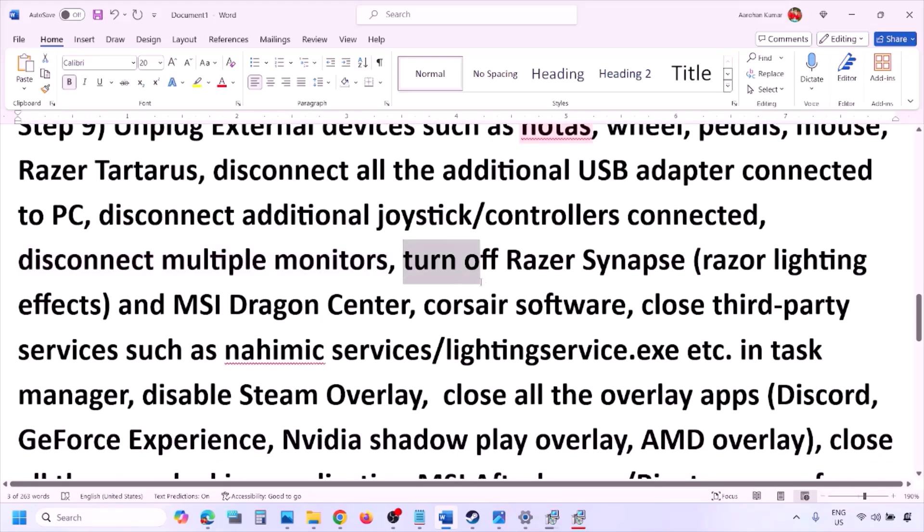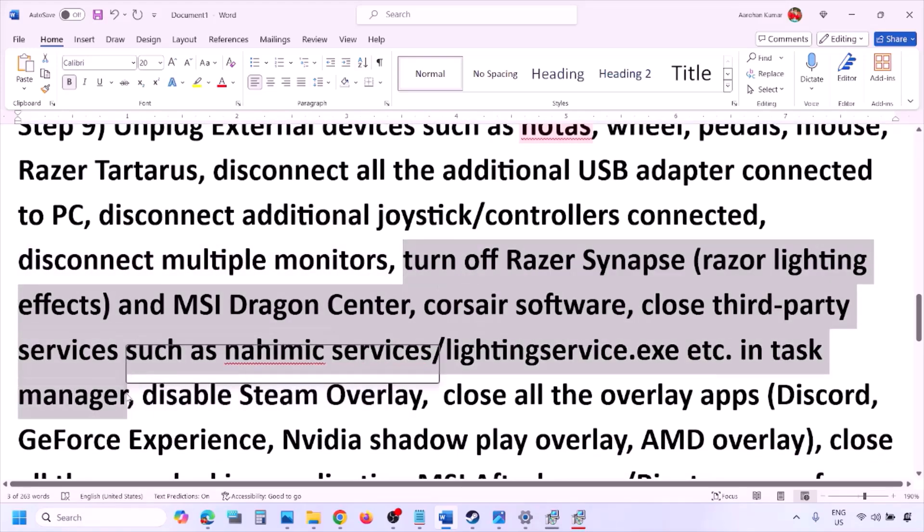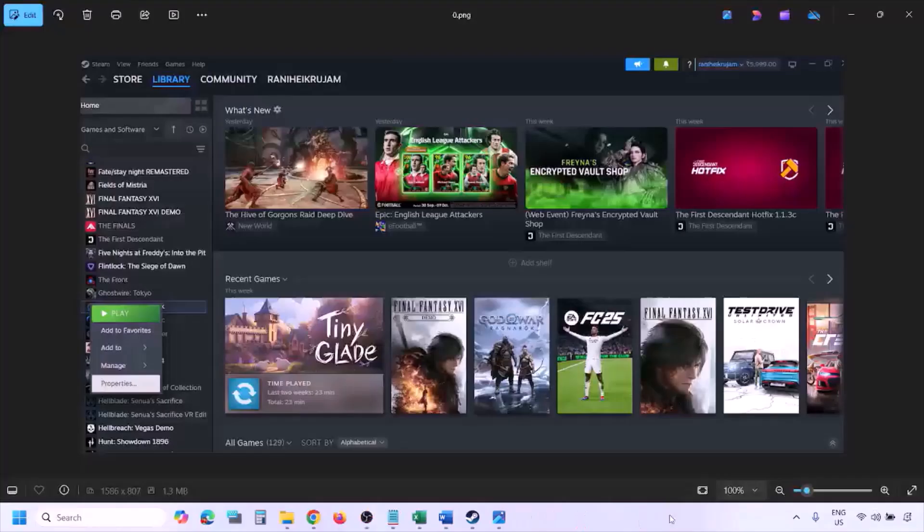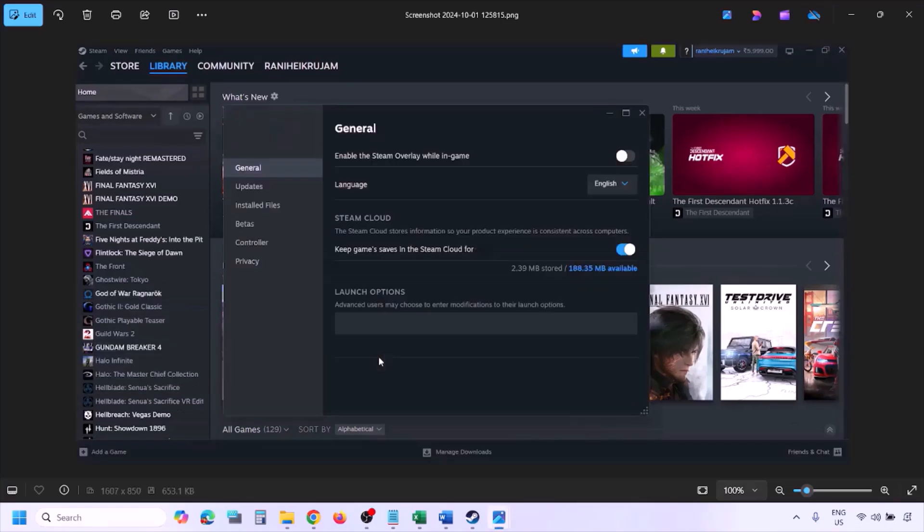If you have any third-party services or applications running, close them. Disable Steam Overlay: go to Steam, Library, right-click the game, select Properties, go to the General tab, and turn off the option that says 'Enable the Steam overlay while in game'. If it is on, turn it off and check.